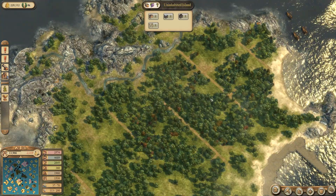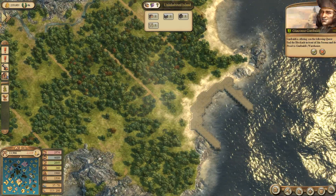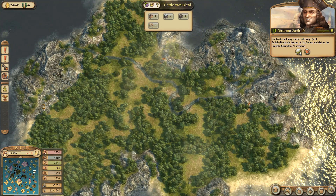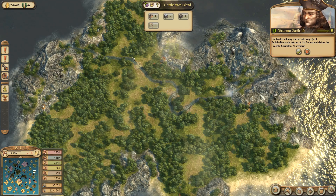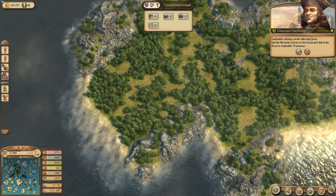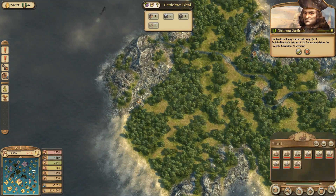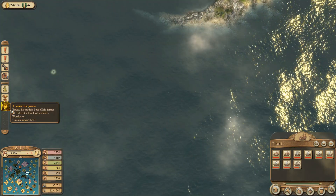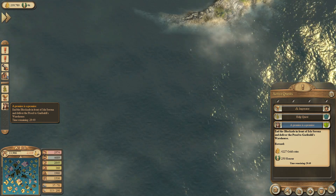That here could be another leather jerkin island. Here, one, two, three, four - this here is going to be a fur coat island. Okay, we need to end the blockade - a promise is a promise, end the blockade.